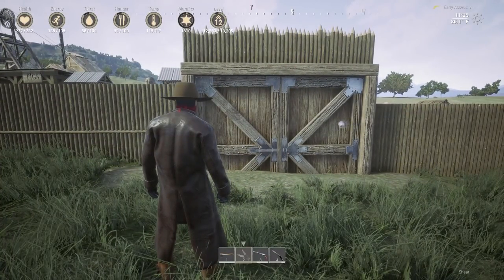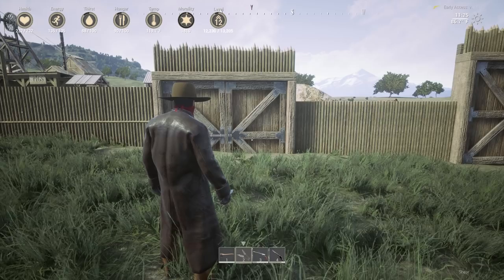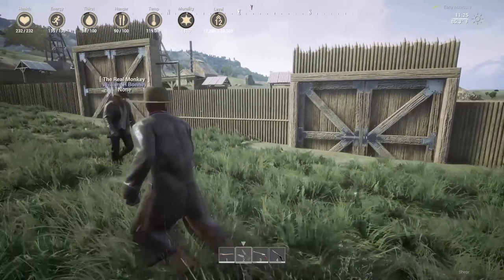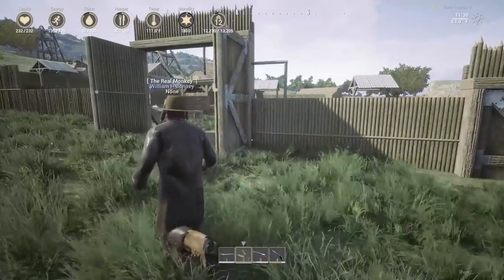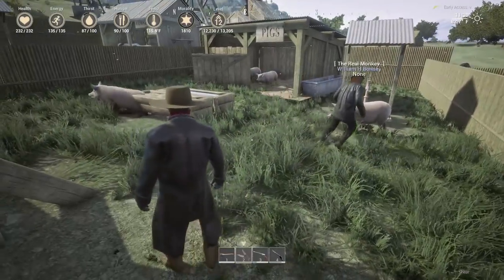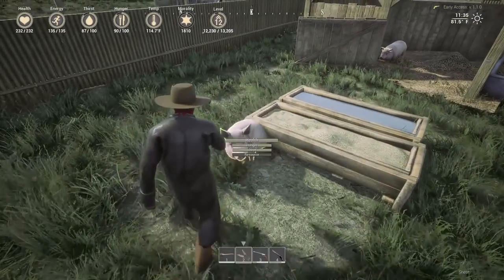That's because the gate isn't as wide as two pieces — it's like one and three quarters or something. It's not proportionate. Maybe if they just made the gate proportionate to it, that would fix it. But anyways, then we got the piggies in here! If you need some meat, I guess you could kill this little porker over here.